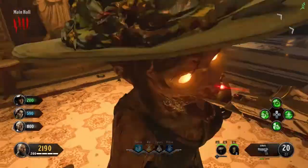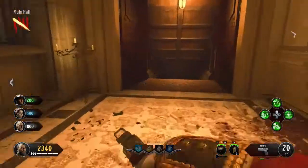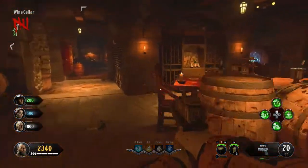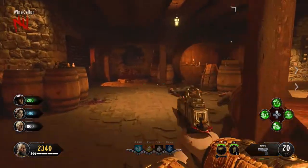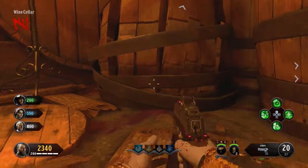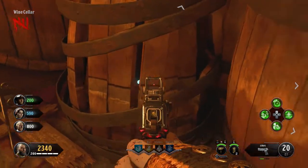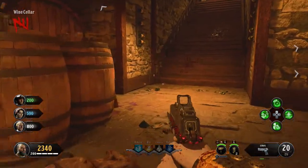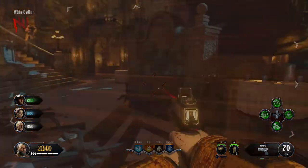I'd recommend you just get the whole map open and out of the way first before you get going. The first spawn is going to be the blue coin, which you need to go down from the main hall into the wine cellar. If you go down to this little broken down, crushed barrel, you'll see the blue coin is inside it — just shoot it and that will be the first one triggered.